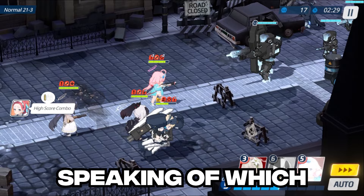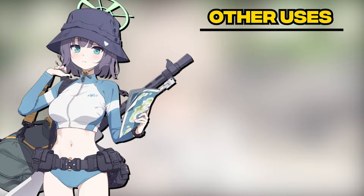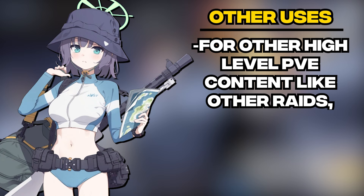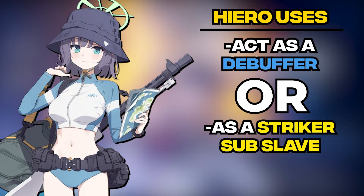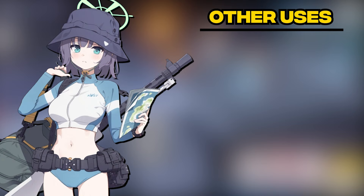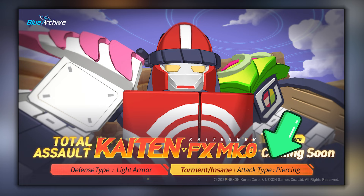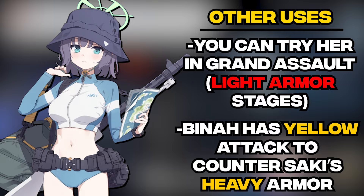While Swimsuit Saki can fit into any Gregorius team due to her usefulness in dealing with the raid's mechanics, she is also a very important unit for a Minori team, since she can boost the power of Minori's EX skill with her sub-skill. For other PvE content, she is obviously a neat choice to bring into missions. For higher-level content like other raids, she could probably be a filler unit in one of your teams for Hieronymus Insane or Torment, acting as a debuffer or as a striker sub-slave — meaning she's in the team just for her sub-skill. For the same reasons, she could be an option for Extreme Kitan Phase 2, even though she isn't good in either of Kitan's terrains. She could also be tried in one of the grand assaults like Red Armor Binah, who is coming this week, though the boss's damage type might be a problem.